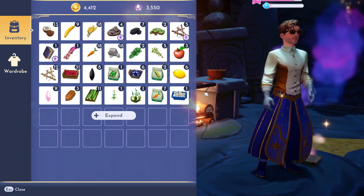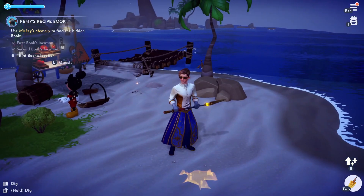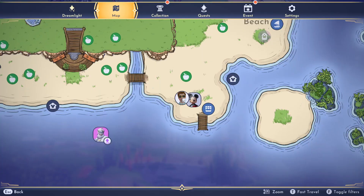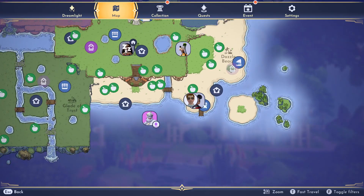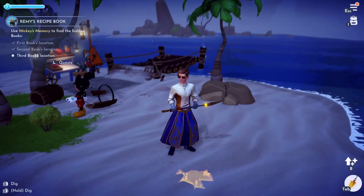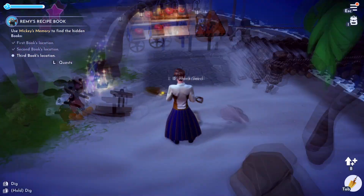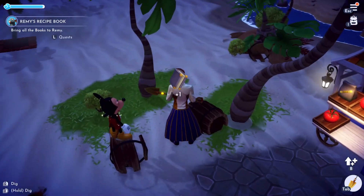Inventory full, of course. But that's it, so let's move on to the next one. I found the last one — I'm going to show you where I am on the map. By the stall, in Dazzle Beach. So let's go and grab it.